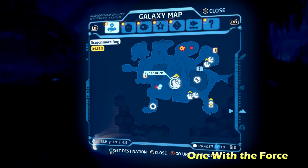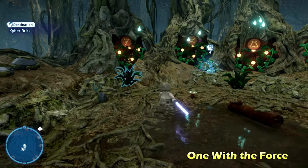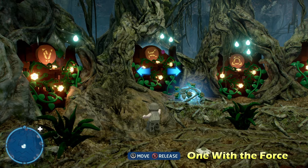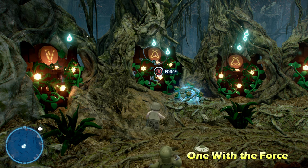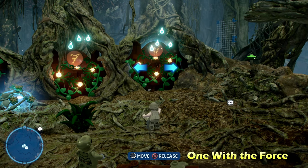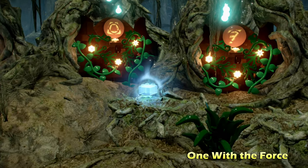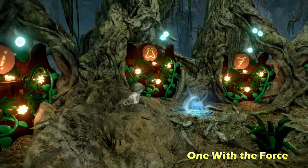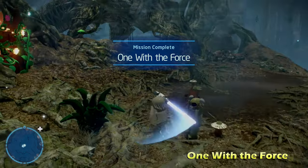Just to the right of there in the very middle is the next one, called One with the Force. This is definitely the most challenging. So this is the code: it's going to be V, then use the Force to put a triangle-looking symbol, and then to the right of that it's going to be a 7 symbol. The other one is going to be whatever symbol remains. If you want to solve this yourself, you have to go around the map, find the different statues with those symbols, and look at the corresponding blue flames above to see which door it corresponds with. But there's the solution - One with the Force.